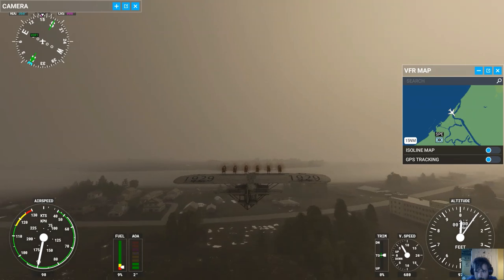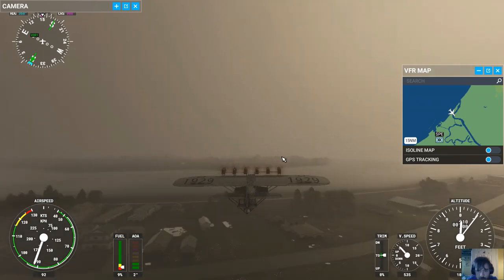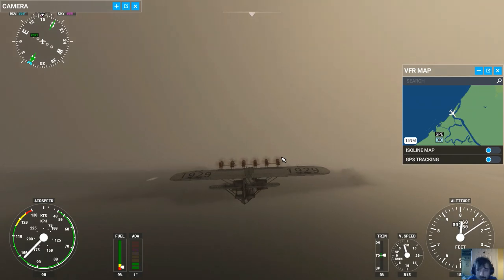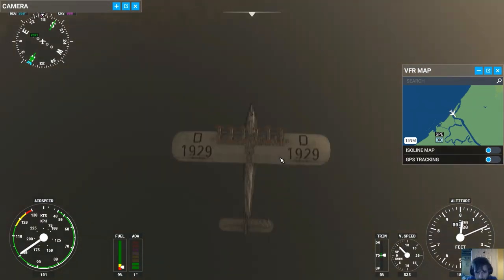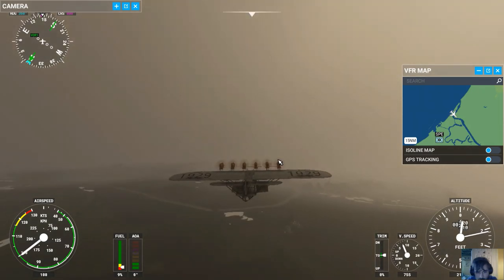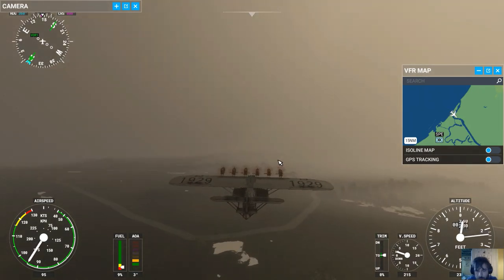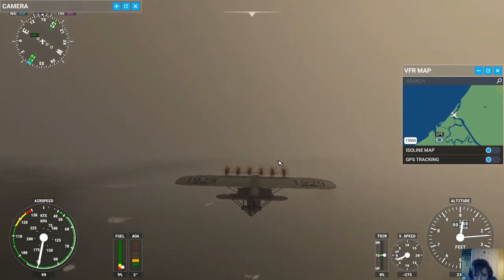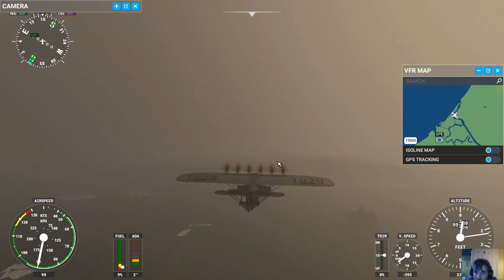So we've got this little bend in the river. Now in reality that would be a catastrophic crash for this, but in reality this is flight sim. Oh Christ, I can't see anything.